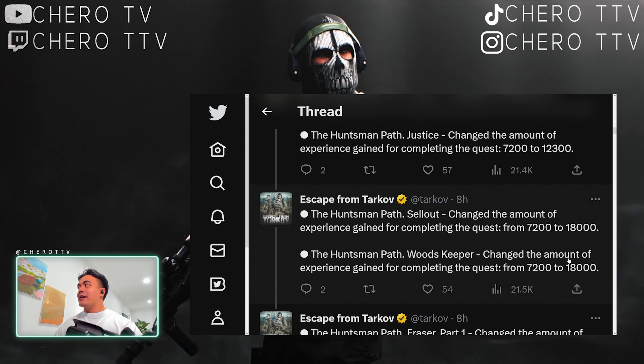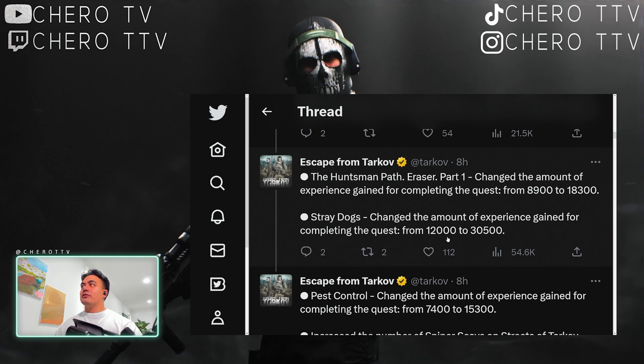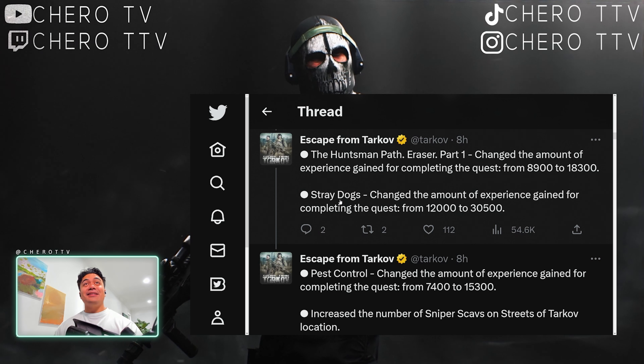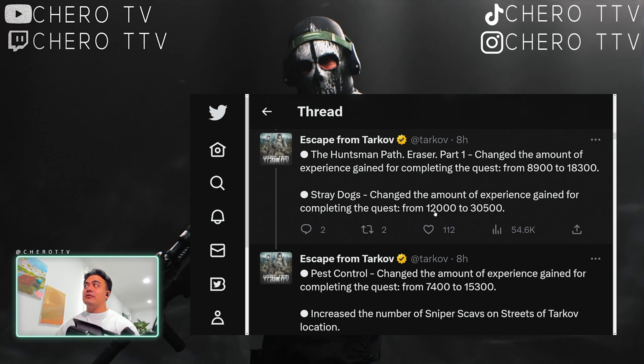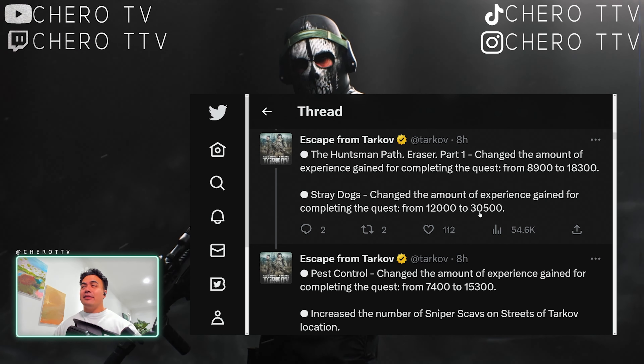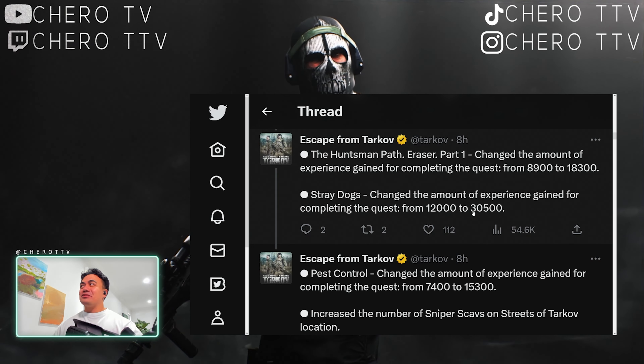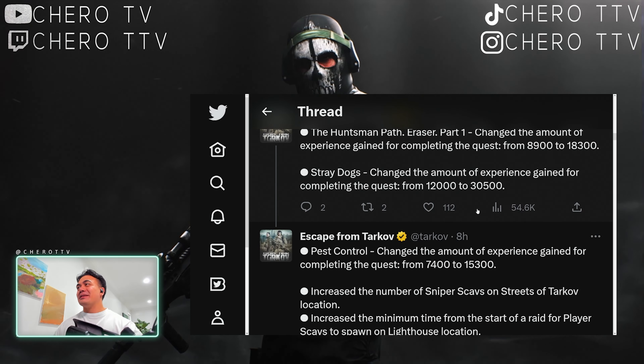Hudson Path — a lot of these are boss quests, increased to anywhere between 10,000 and 18,000 XP, which is quite nice. Stray Dogs — killing the Goons — this is one of the biggest increases as well. You got 12,000 XP from killing them before; now you get 30,000. That's a quest worthwhile doing.